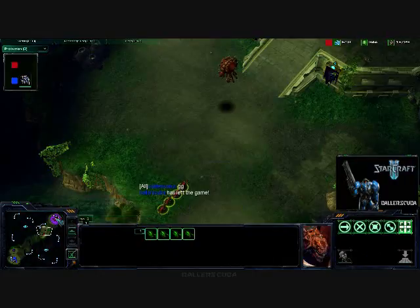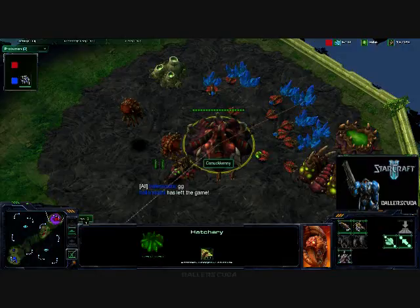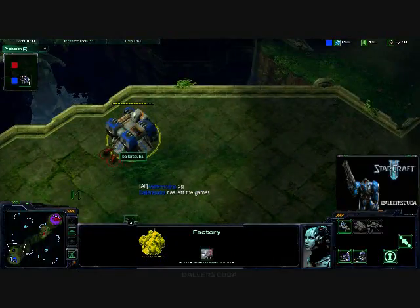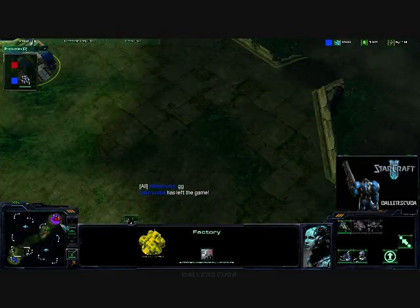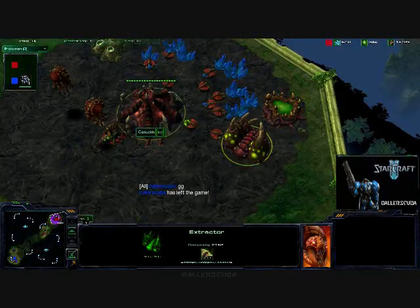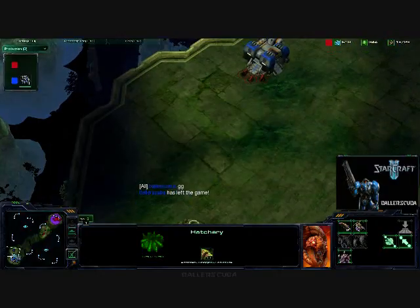Most guys won't GG — I'll let it slide, even though it's pretty cheesy. What was it, like a 6 pool? That's pretty bad. Might have been an 8 pool. But there you go — quick match. Don't get the reactor right away. Scout to see what he's doing. If you see he's getting a spawning pool and gas and not getting any drones, that can only mean one thing: Speedlings. Hope you guys learned and enjoyed it. See you guys next time.